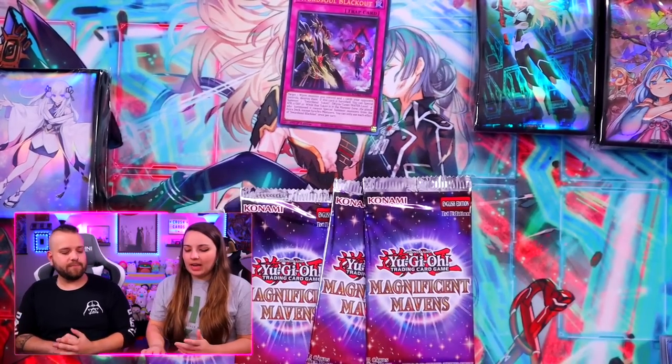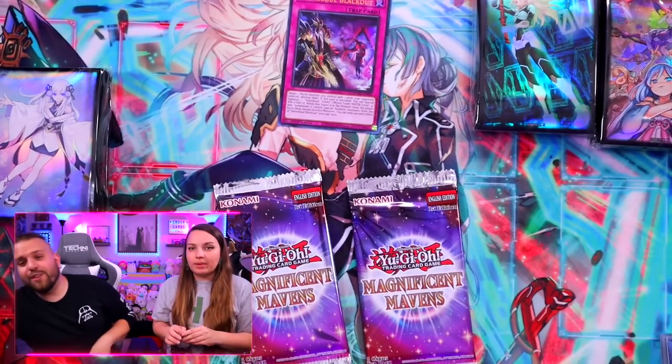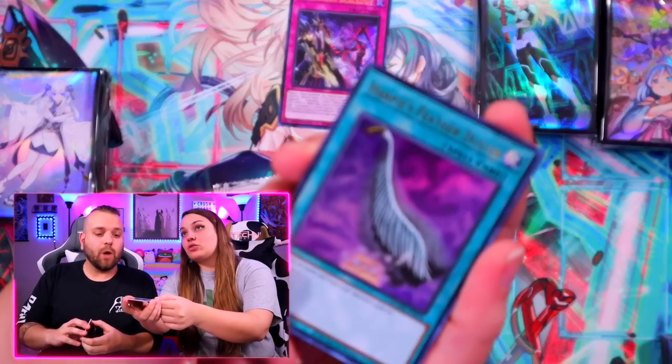Alright, final packs. I hate that it's an odd number — it's so weird that they do five. Like, just do six. Bryan's just dropping packs — literally just not meant to open these today. But make sure you enter the giveaway, make sure you come say hi to us at YCS Pasadena, and make sure you order the dice.